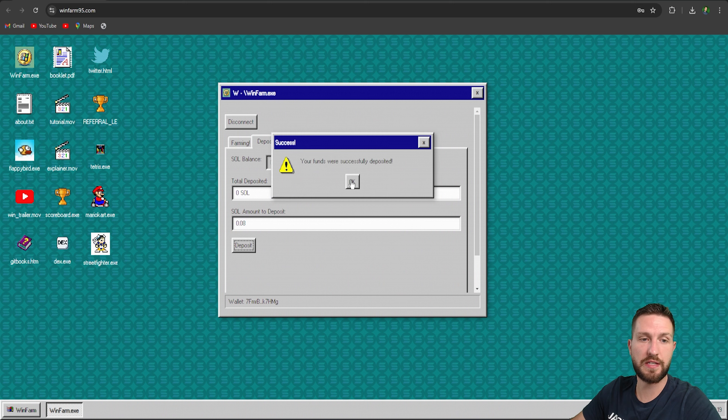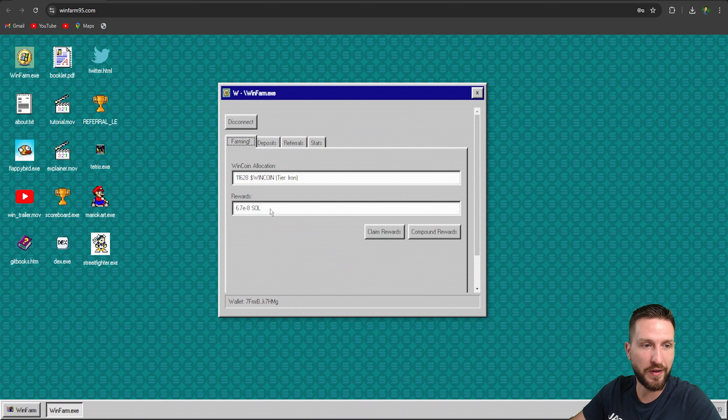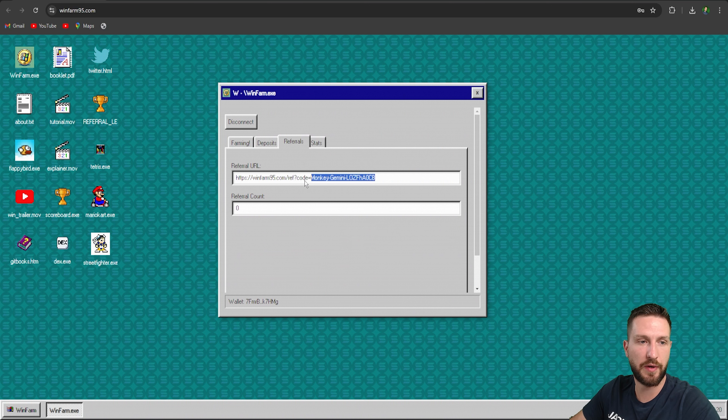Your funds were successfully deposited. Right now in this moment I am already earning, as you can see — these are my rewards and I can collect them right now. We have amazing yields up to 8%, and you have stats and your referral details there as well.